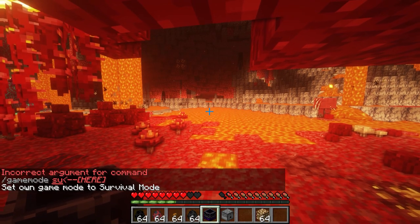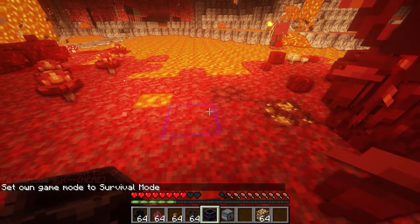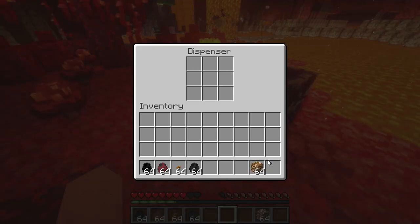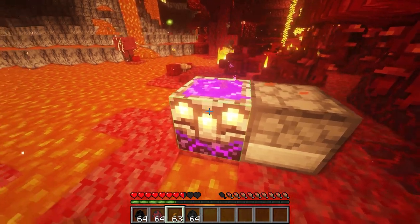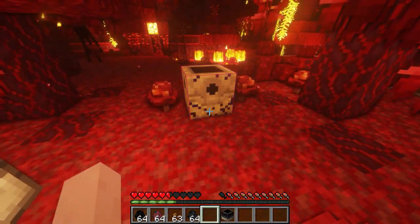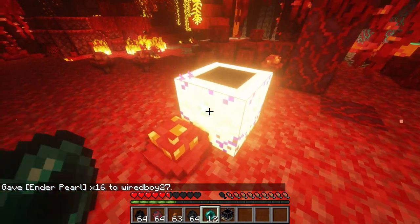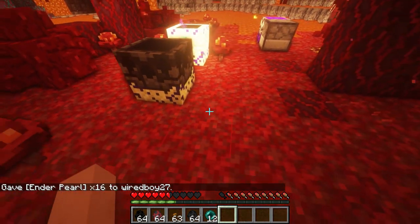There's also a mod called More Respawn Anchors. For instance, we could make the Netherite one, which will give you double the amount of charges. Place it down, put the dispenser in, fill it with glowstone blocks — that's going to have 12 charges in total. There's also End Respawn Anchors. They actually require Ender Pearls, and they work fine.